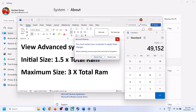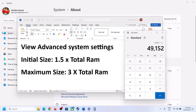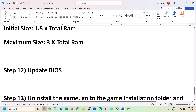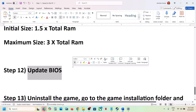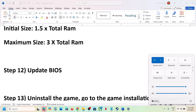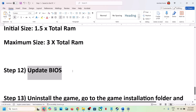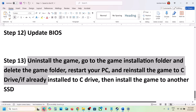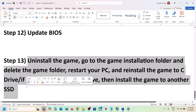The next step is to update the BIOS. Go to your system manufacturer's website, select your model number, and update the BIOS. For laptops, make sure the battery is above 10% and the AC adapter is connected when updating the BIOS. After the BIOS update, log into the computer and launch the game. If nothing is working, uninstall the game and reinstall it to a different drive.